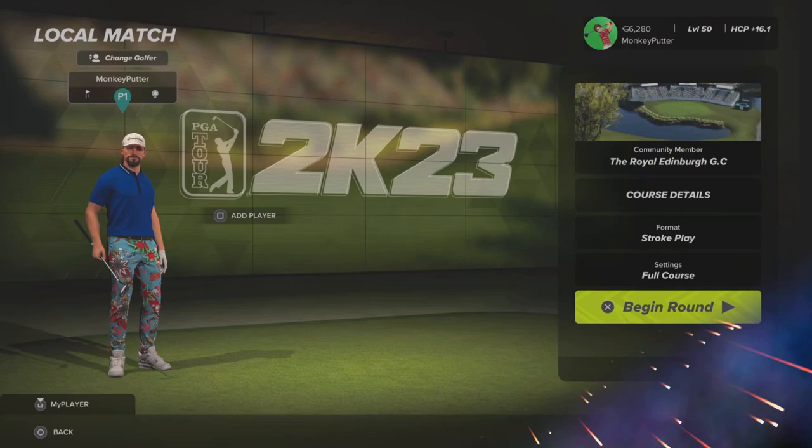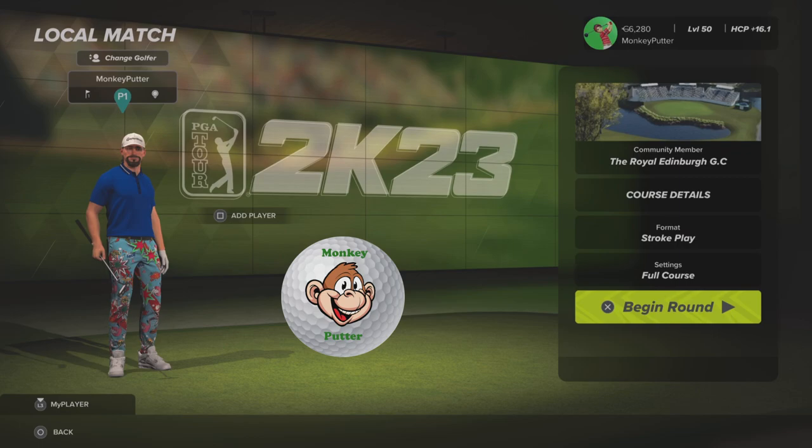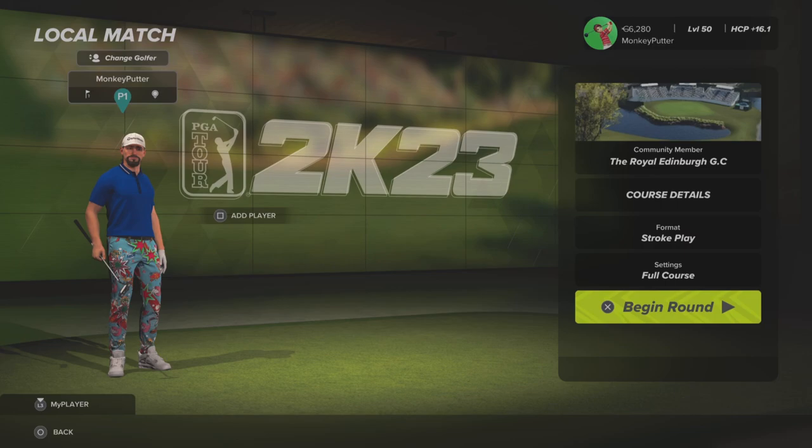Hi guys, welcome back to my YouTube channel. This is Monkey Putter with another course review from PGA Tour 2K23. The course I'm going to be playing today is called the Royal Edinburgh GC. It was originally designed in PGA Tour 2019 and ported across into 2K21, and just recently it's undergone an extensive revamp in 2K23, so I'm looking forward to playing this one.